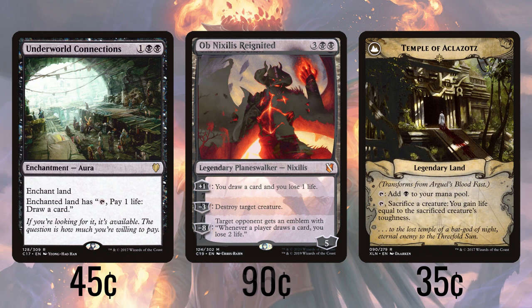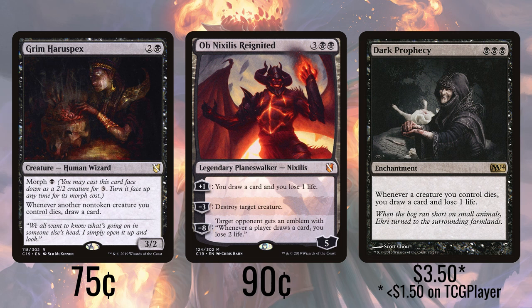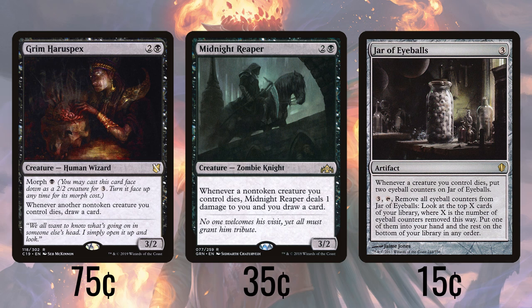Ob Nixilis Reignited's plus 1 draws us a card at the cost of 1 life, but it can also be ticked down by 3 to kill a creature, which is sometimes its best ability. If we can get to enough loyalty, we can minus 8 him to give an opponent an emblem that hits them for 2 anytime somebody draws a card, though most of the time we're more interested in his first two abilities. Since there's a lot of creature death happening, we might as well harness that and draw some cards. Dark Prophecy does just that every time one of our creatures dies and hits us for 1. Grim Haruspex draws us a card when one of our non-token creatures bites the dust, as does Midnight Reaper, with it also hitting us for 1 when it triggers. Jar of Eyeballs gets 2 eyeball counters every time one of our creatures dies. We can pay 3, tap, and remove all those counters to dig that many cards deep and pick one to put in our hand.